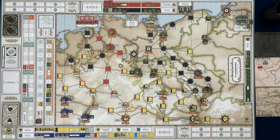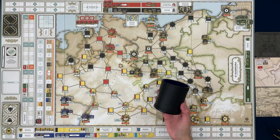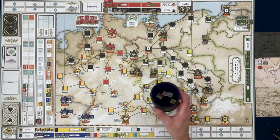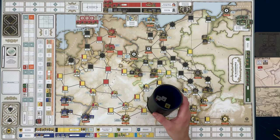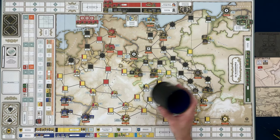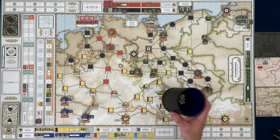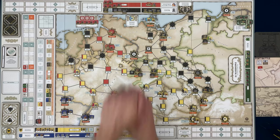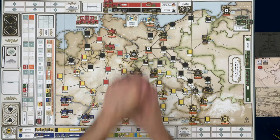With that said, I'm going to grab the chit cup. In the cup we now have two Prussian chits, two Austrian chits, one French chit, and of course that game turn end marker, which came out first last time. So I'm going to shake these up and let's see what we get.